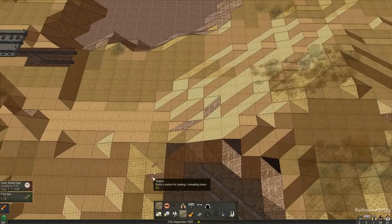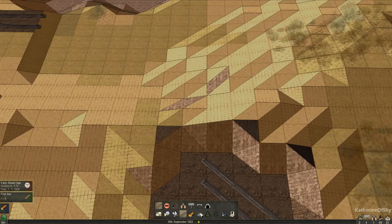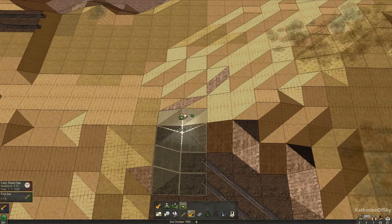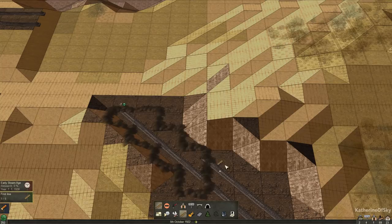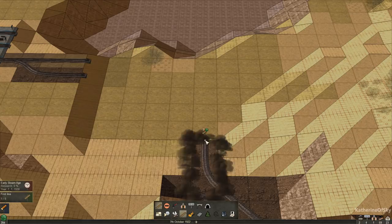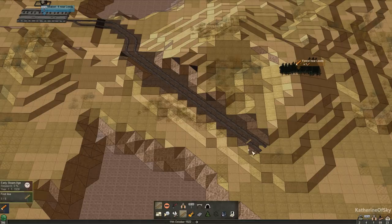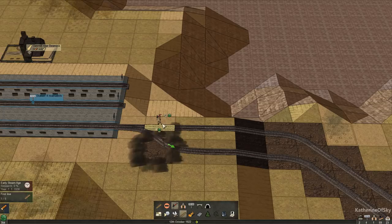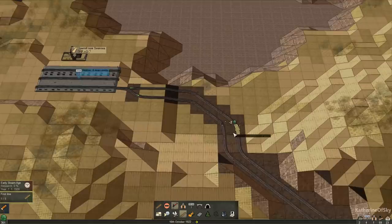I might have to run the simulation faster because this is quite an ambitious first project to get this lumber going. We're going to take this quite carefully and not spend all the money at once. We're using a right-hand drive system. Since our stations are six squares long right now, I'm going to do signals every six squares because we are going to have trains lining up here: one, two, three, four, five, six. The diagonals probably count so let's give it a little room.